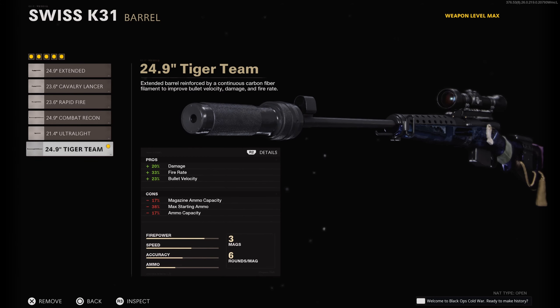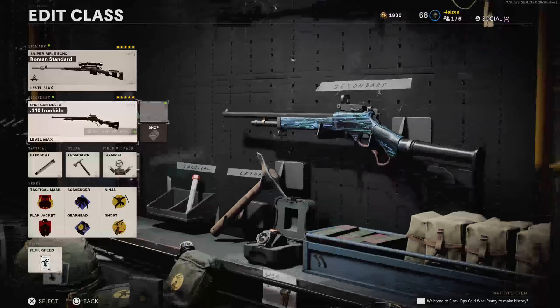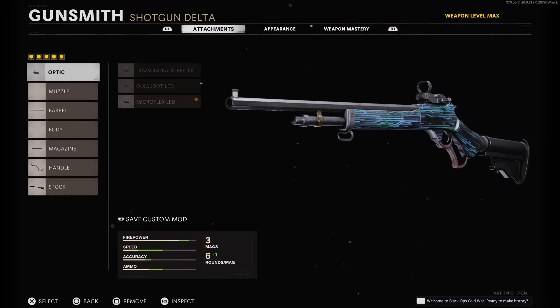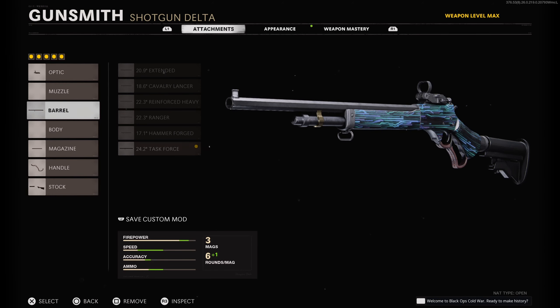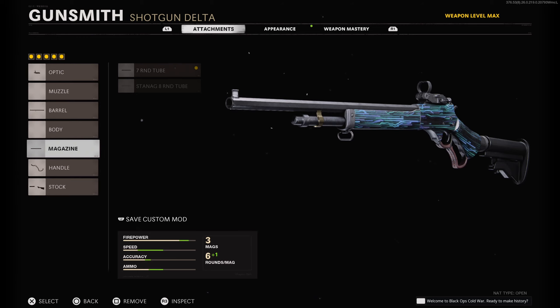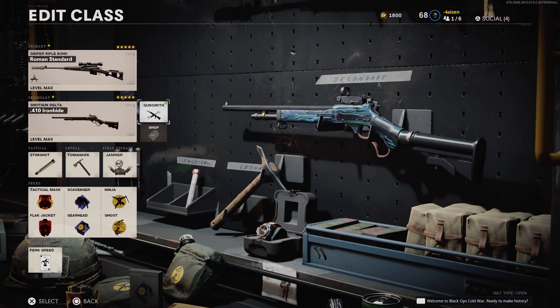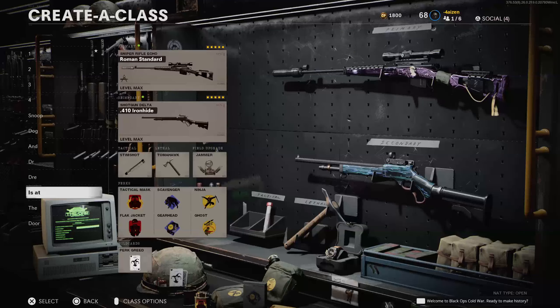My sniping class uses the Swiss K31. I have the Sound Moderator, 24.9 Tiger Team barrel — that's the most important attachment for the Swiss, by the way — 8-round mag, Airborne Elastic Wrap, and the Raider Stock. For my secondary I have the Iron Height shotgun. It's so OP — like a KSG from Black Ops 2, a single-slug shotgun but with pellets at close range, best of both worlds. The setup is: Micro Flex, 24.2 Task Force barrel, 7-round tube, Airborne Lever Wrap, and the Marathon Stock.